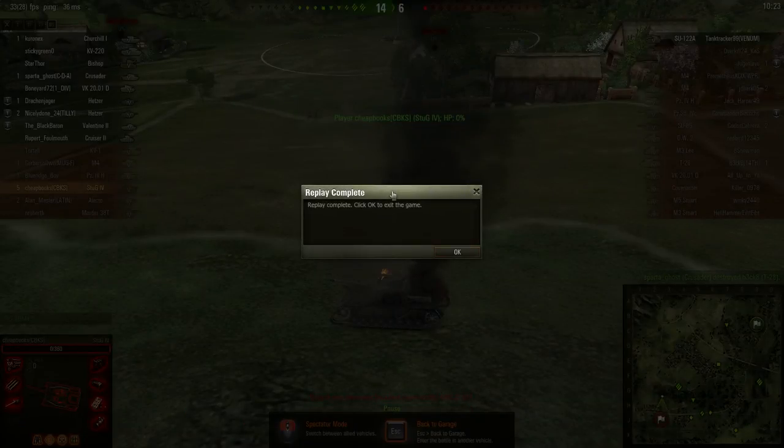So that's the StuG IV. I won it in a campaign mission — I got this tank for free. I had five kills. The map was Westfield. If you have any questions or comments, please post below.